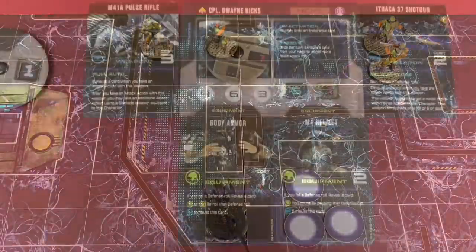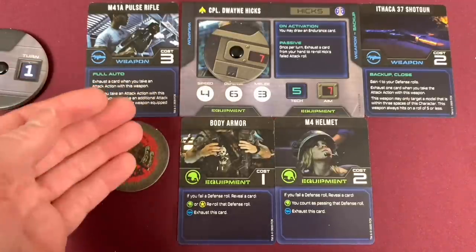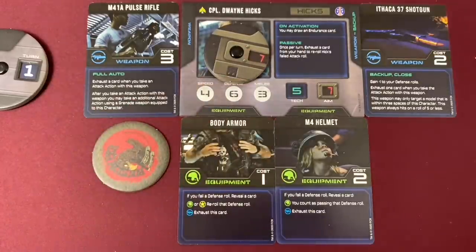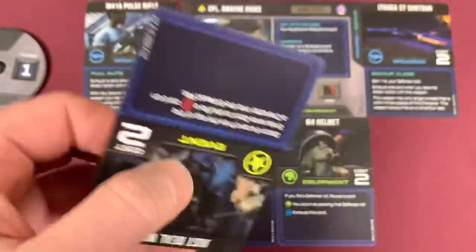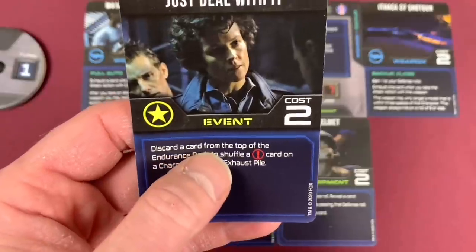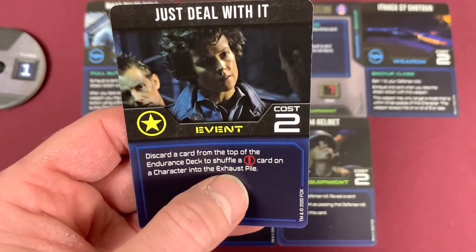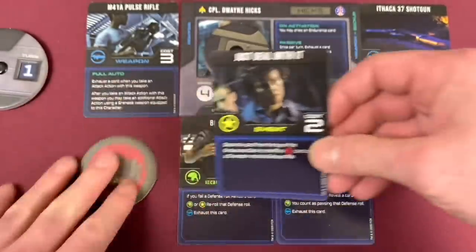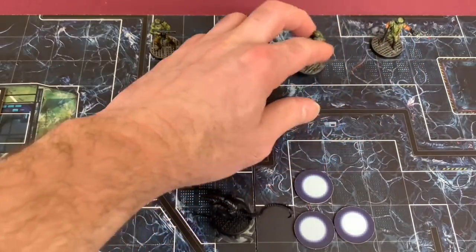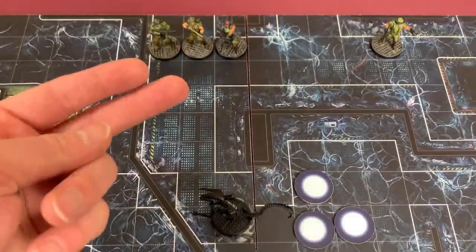Moving the token over to Hicks. On activation, Hicks may draw an endurance card, and he does since it works with his passive power. We found 'go to sleep and don't dream' — that sounds like a plan, especially in this movie. The card says: recycle up to six cards from the exhaust pile, recycle up to one card from the discard pile, draw up to two endurance cards. These cards are all really good. Hicks gets two actions — for his first action he moves four spaces to his planned position, but I think he's actually going to stop a little earlier. Sadly he can't shoot the alien because he only has two actions.